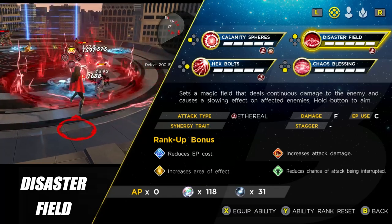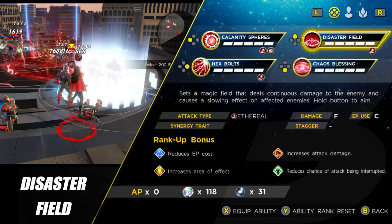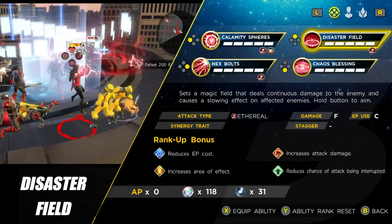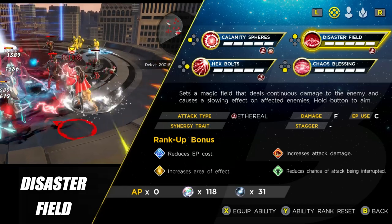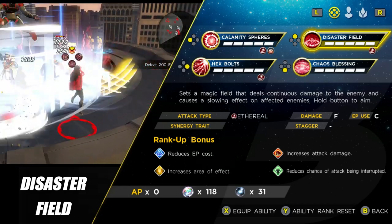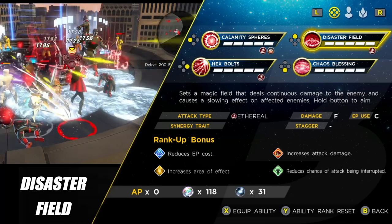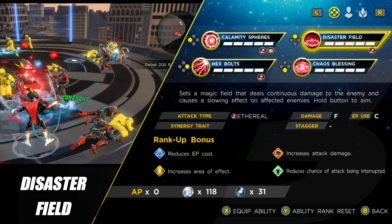When you unlock the second skill, you really start to see where Scarlet Witch struggles. This one is called Disaster Field. It's a large AoE that does a small amount of damage — the damage rating is way down at F. What it does is slow the enemies, which is fun and unique, but the slow isn't powerful enough given how low the damage actually is, and casting it leaves you a sitting duck as well. So this is a skill I really can't recommend you use much, if at all.